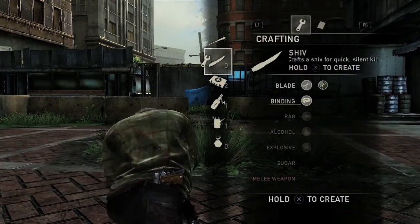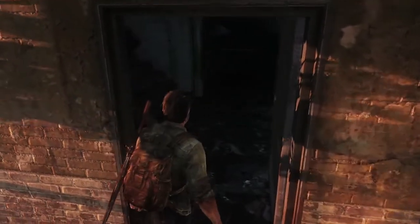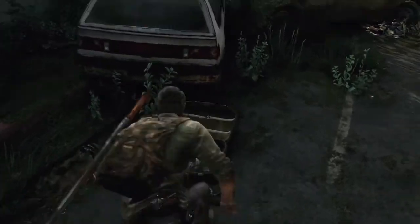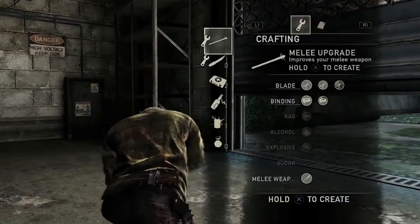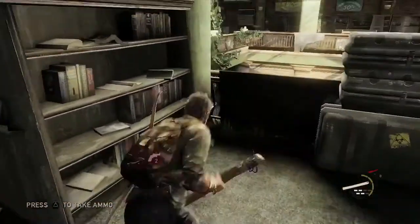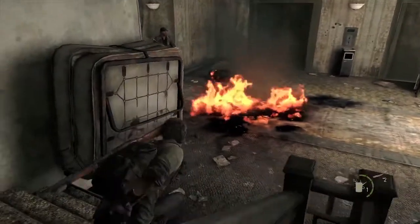Molotov and med kit are not the only ones with interesting overlaps. You can craft a shiv out of a binding and a blade so you can sneak up behind somebody and take them out more quickly and quietly — or it can be used to jimmy open locked doors, expending a binding and a blade in hopes that there's something awesome on the other side. Or you could craft a melee upgrade: use nails or scissors with bandages to attach them to a 2x4, giving you a more powerful melee weapon. Alternatively, you can use those same nails to make a bomb that you place in the world for enemies to trigger.